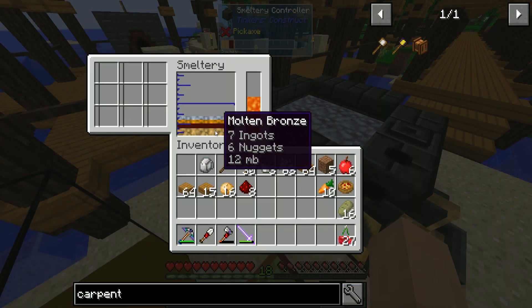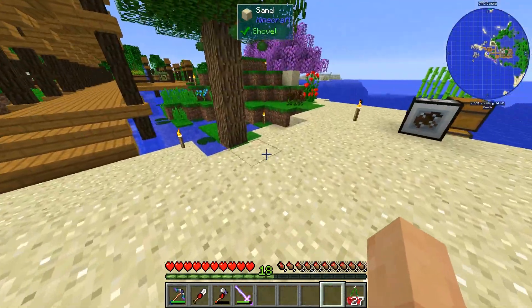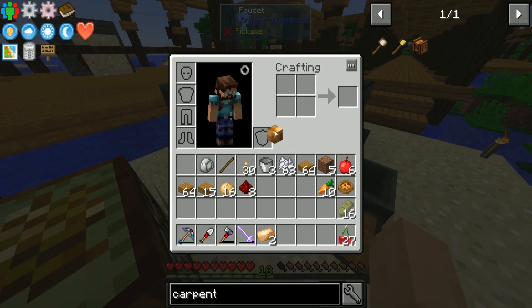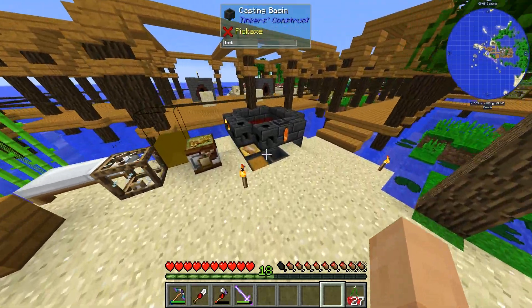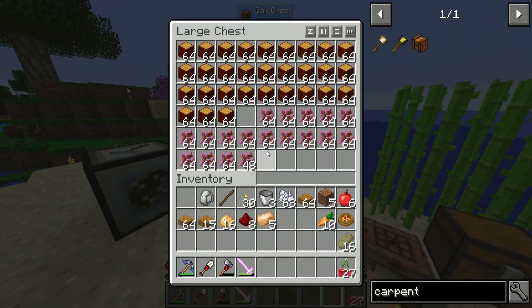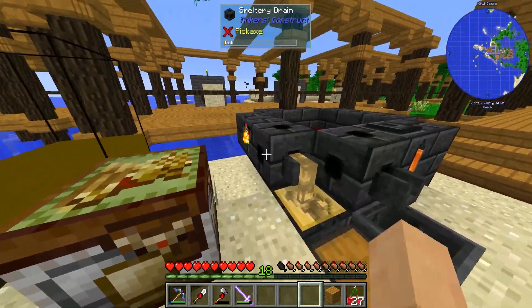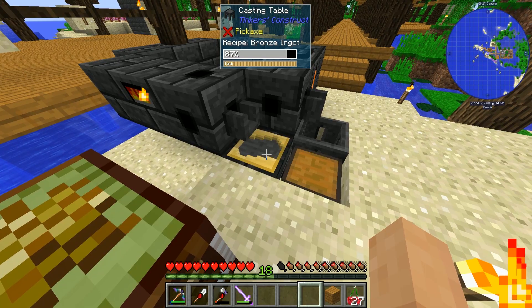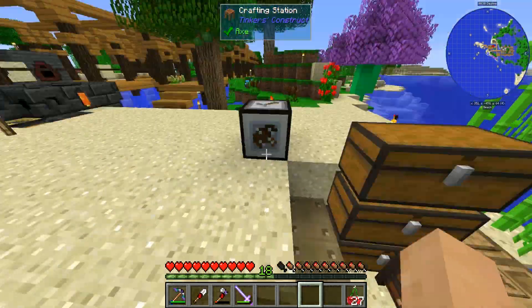Discord I can access at work, whereas I can't get Twitter, YouTube, or Twitch at work, so I can chat with you guys while working — why would I want to work anyway? Boom — oh wow, we made 63. 63 is not going to fly; we're going to have to make that 64. Who makes 63 of something? Let's get that bronze sorted and make this carpenter.